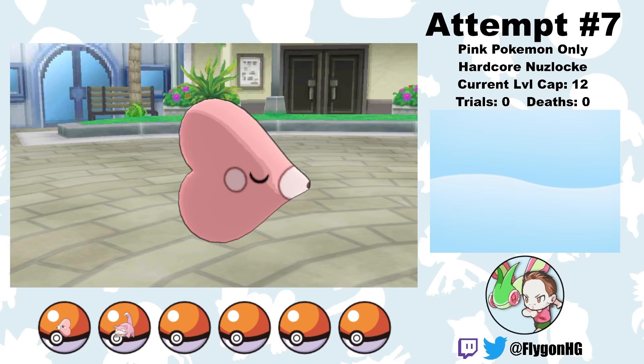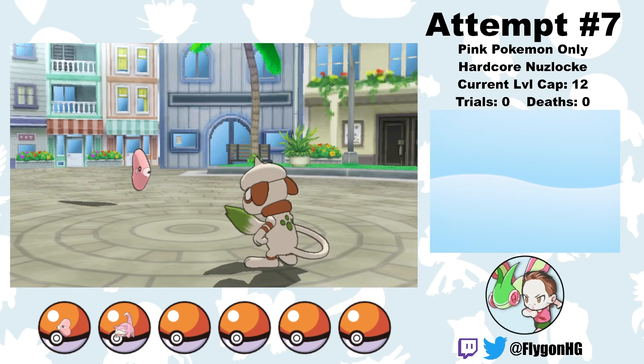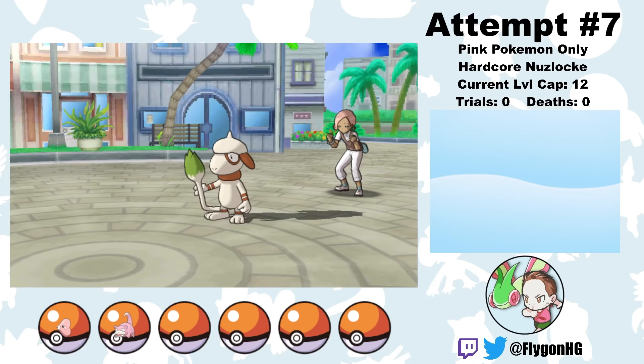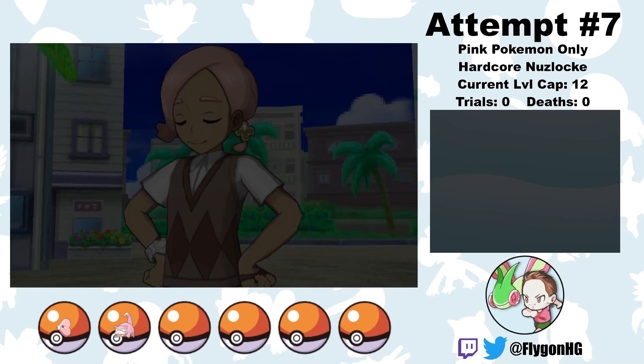Smeargle is last, so I hit a Charm to lower its attack. But because Yungoos got off two Leers, and Luvdisc has as much defense as you'd think based on its soft, squishy body, it still does a good chunk of damage. So I switch to Crazy For You and tank another Tackle, then go for a Yawn. Then I switch back to B-Mine, tank a more manageable Tackle, and Smeargle falls asleep. But then Ilima uses a Full Heal, so I start chugging away with Draining Kisses to stay healthy. Smeargle gets a critical hit at one point, but Draining Kisses recover enough HP where B-Mine holds on and finishes off the Smeargle, winning the battle.